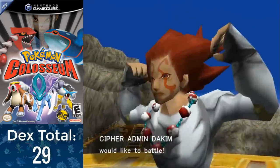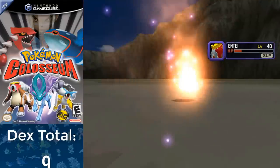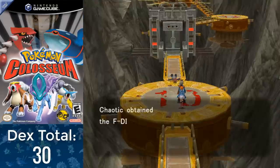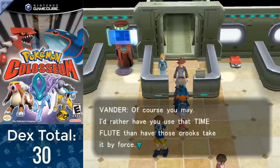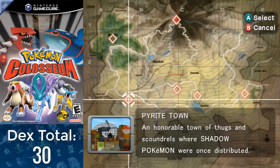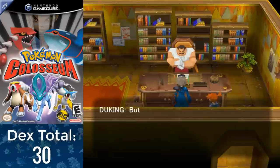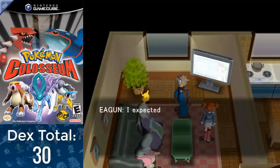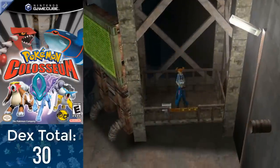Dokim has the first legendary we need to snag: Entei, which somehow goes in after only one Ultra Ball. After Dokim is defeated, he drops an F-Disc we'll be using in the next area, and we also get a Time Flute from Vander, which I'll be saving for now — it allows you to purify a shadow Pokémon without depleting their Heart Gauge. We've got a pretty short section coming up with only two snags. I travel back to Pyrite Town to nab the Jail Key, and get sent on another arbitrary quest back to Agate Village to talk to Eagun, then back to Pyrite Town to grab the Elevator Key from the Mirror B Peons — all so I can get into the next area, the Under.